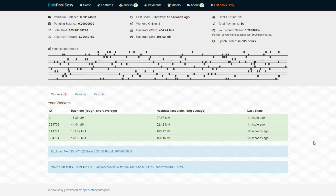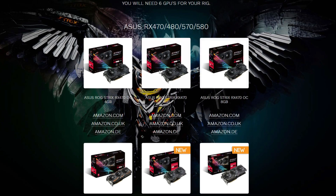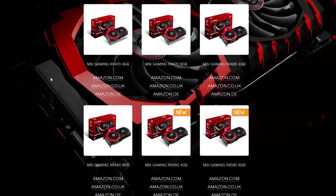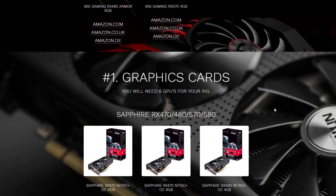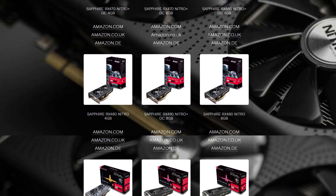Ethereum Classic, for example, is going to keep growing its DAG file because it's not going to switch to proof of stake like Ethereum does. Hopefully this answers your questions — your cards are pretty safe right now, so you can go buy your cards without worry. If you buy eight, 11, or 12 gigabyte cards like the GTX Nvidia cards, you'll have a really high retail value if you want to sell them later, making high VRAM cards a really good option.